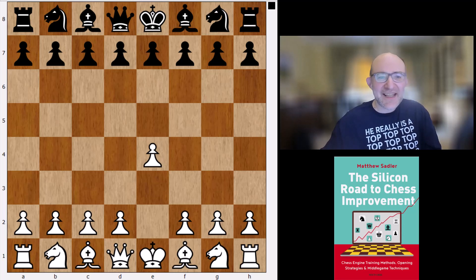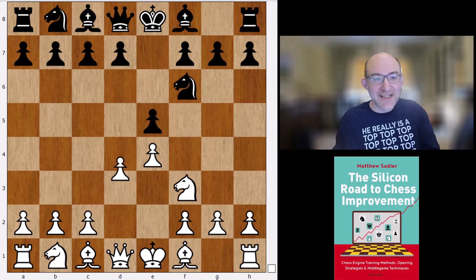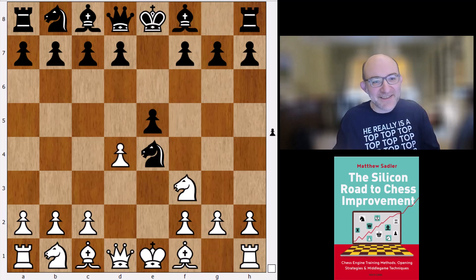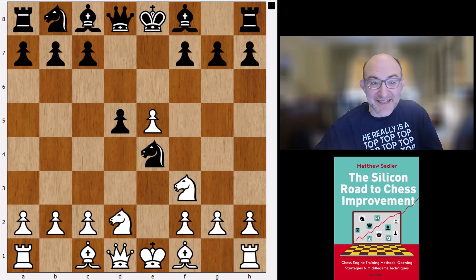So it was e4, e5, Nf3, Nf6 — the Petrov — and now d4. Knight takes e4, d takes e5, d5, and Nd2. White's system here is simply: with a pawn on e5 covering a couple of kingside squares, you're going to try to swap off that knight on e4 and then try to get a typical attacking structure against the black kingside.